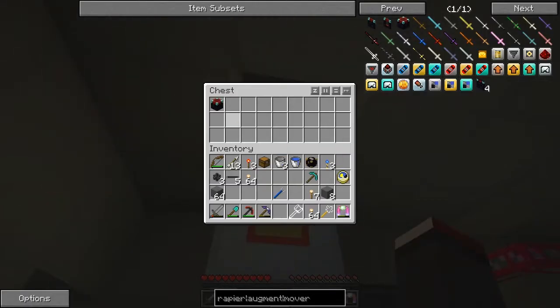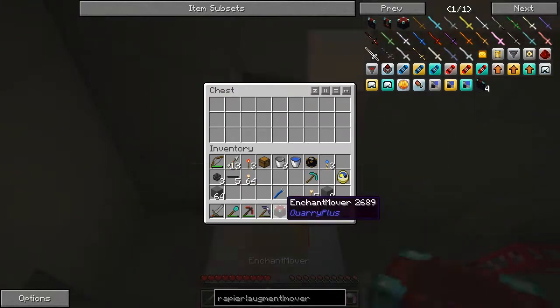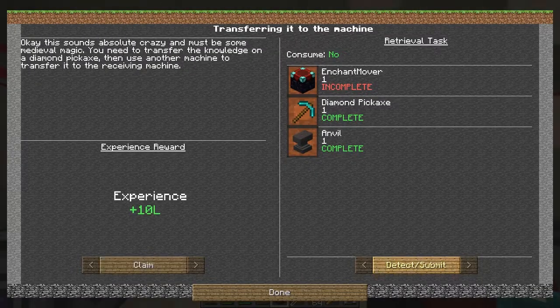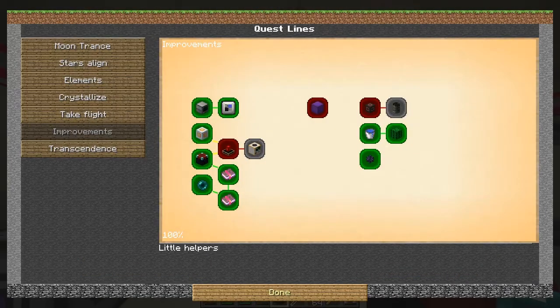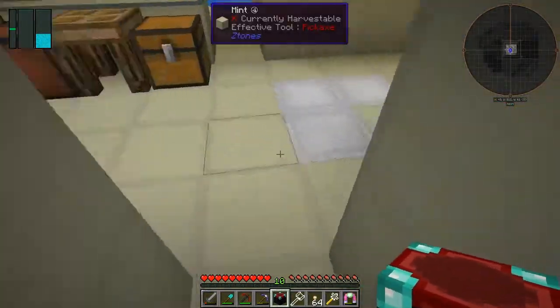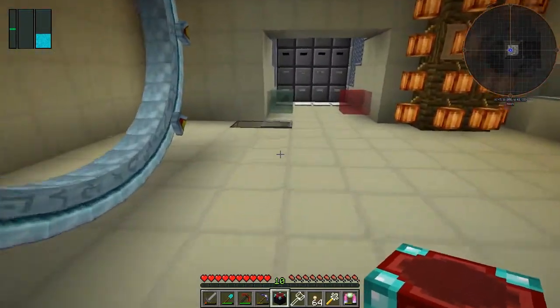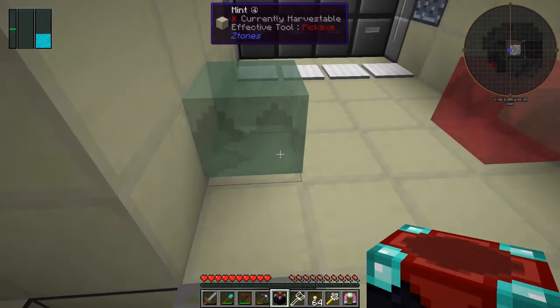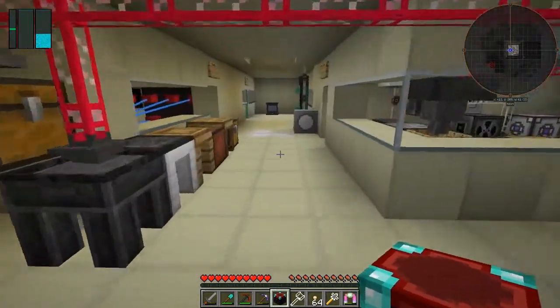We've got our Enchant Mover now. Let's claim this quest and take the reward. The laser we already have, so let's do this next quest as well. Got 10 XP from this — the XP is needed to move enchantments to do the books.